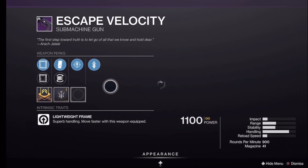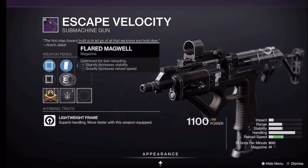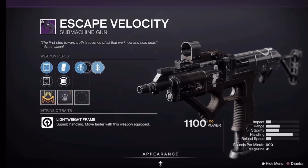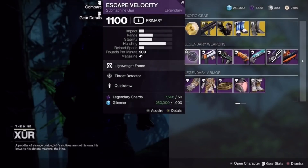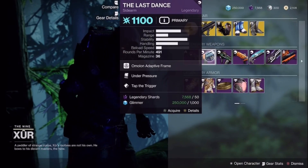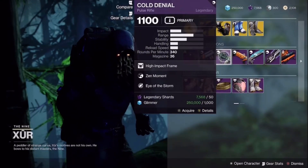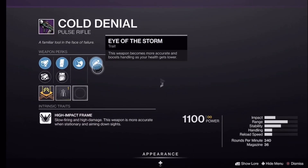For legendary weapons, we have Escape Velocity — I'll also review the masterwork. This SMG's roll is alright; I use Threat Detector in PVP at times. Last Dance, Under Pressure without the trigger — range masterwork, not bad either. Cold Denial has the same moment as the Storm.